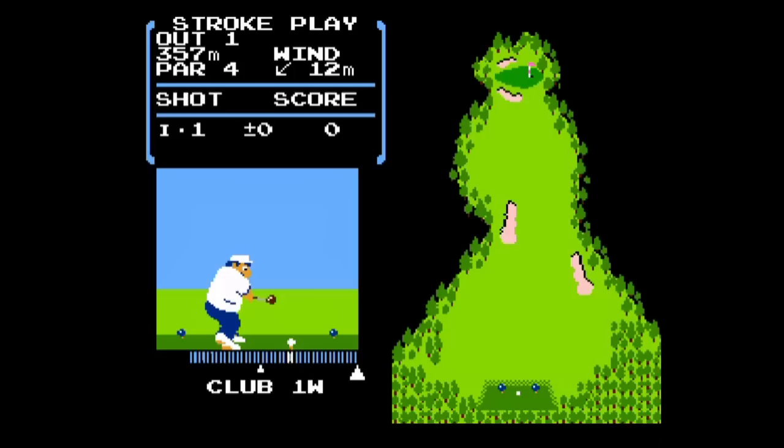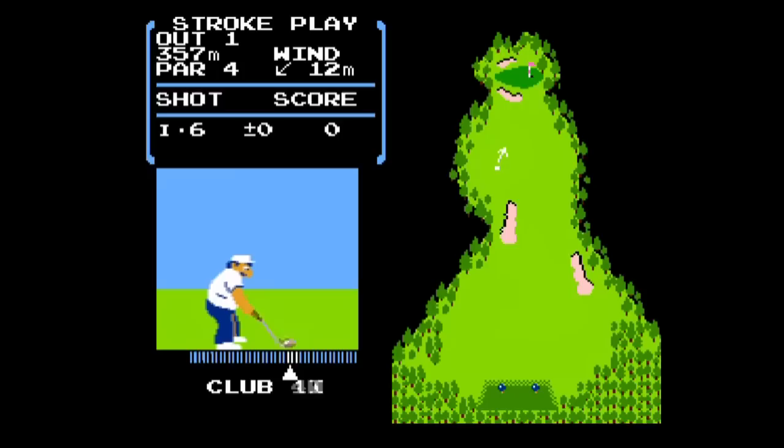As a whole, US Golf controls well — aiming is intuitive, and your swing involves the same sort of three-tap power gauge that most golf games use. You tap once to start your swing, tap again to set the power, and tap a third time as close as possible to the highlighted area to set your accuracy. All of this is really easy to learn. The problem, though, is club selection. Most golf games I've played on PC and later on consoles will usually give you some sort of caddy option, where you get a club recommendation that is best for your current lie.